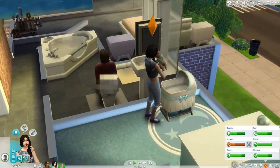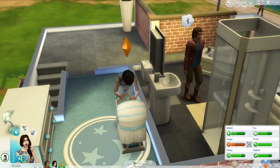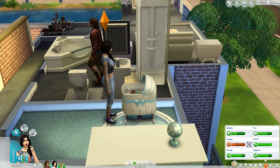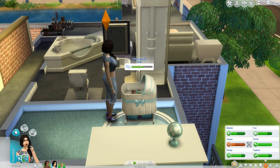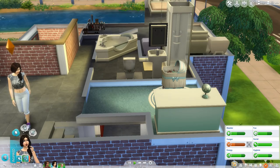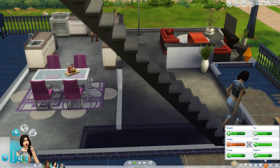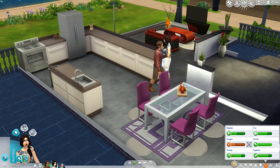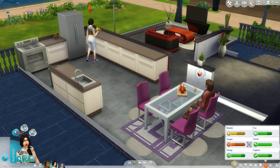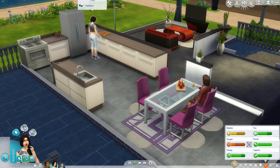I might actually make under the stairs into a little downstairs toilet because it's just wasted space — it would just be handier rather than having to go upstairs each time. They're in the new home! And there's Isabel with baby Oscar in his first little bedroom. You guys actually in the comments on the last video mentioned that I asked about whether we should keep baby Oscar or age him up. Somebody corrected me saying there are no toddlers — I know, I mean a child. So I think a lot of you would say keep him as a baby for one or two episodes and then make him into a child.